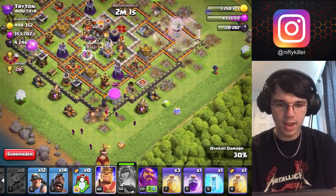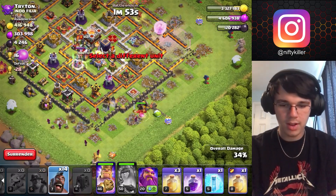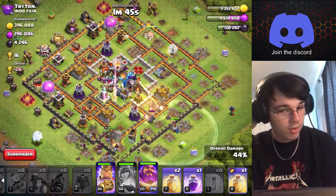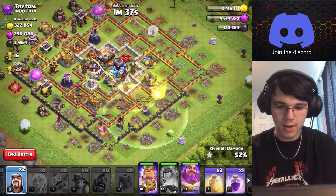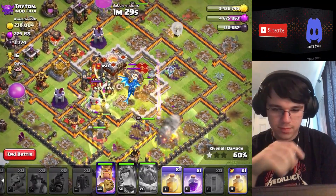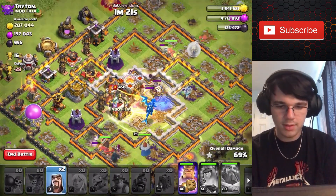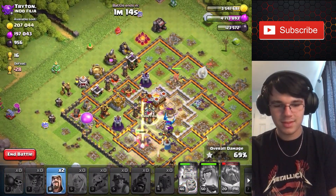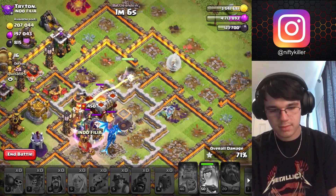I should have placed the rage spell faster, but I'm slow. I meant to give the king the earthquake spell, but that's alright. Now I'm placing down my miners and hogs. The worry is the eagle artillery — luckily it's locking on to the king. Oh, I forgot to check for rage clan castle troops, that's annoying. I don't understand why people put clan castle troops when they're not in war anymore. I'm just gonna play around — my queen can't do anything here, and there goes the entire attack.